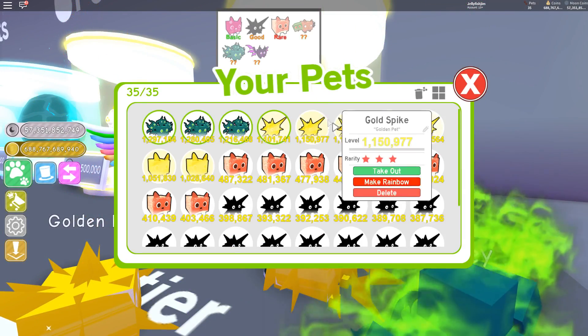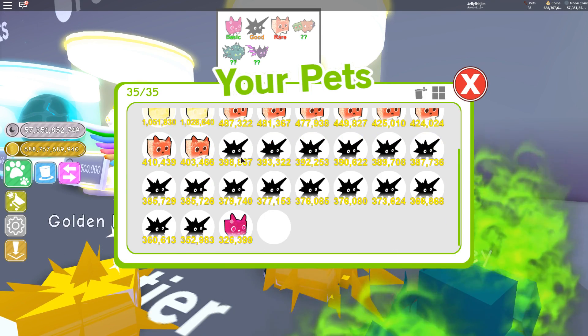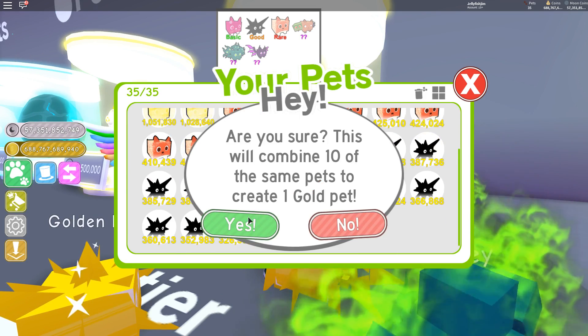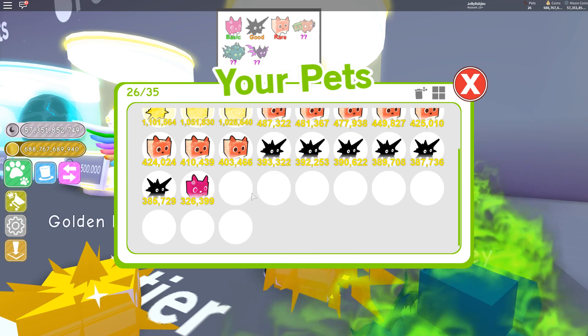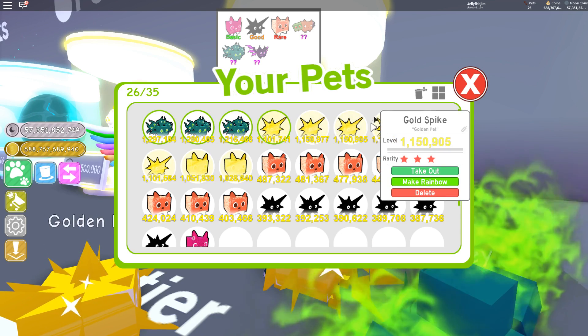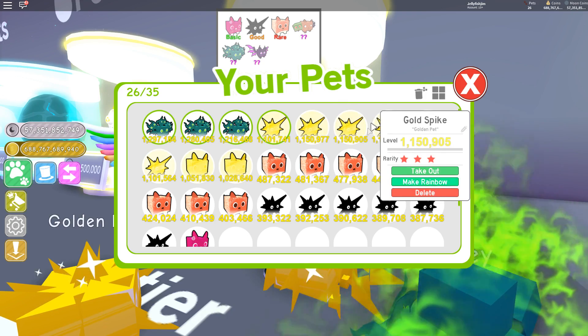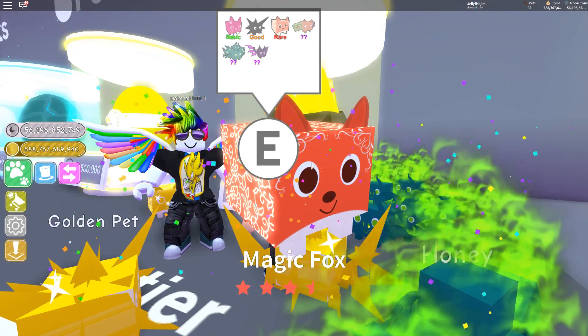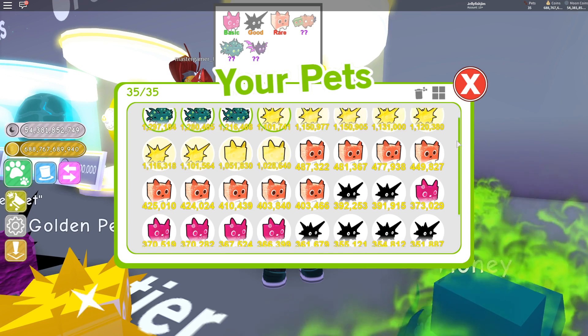What are we looking at — one, two, three, four, five, six, seven, eight. We need four more gold Spikes to make a rainbow one. So close, but so far.